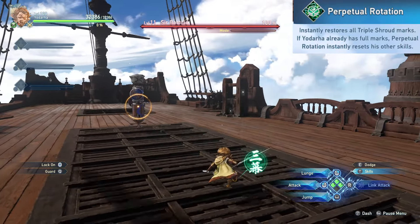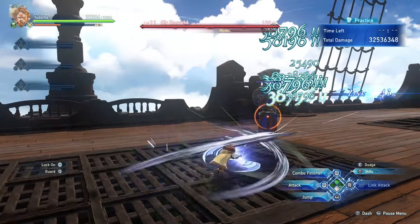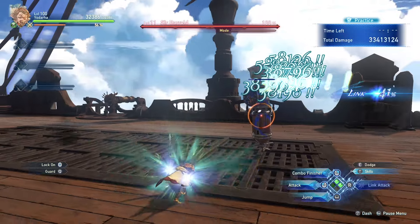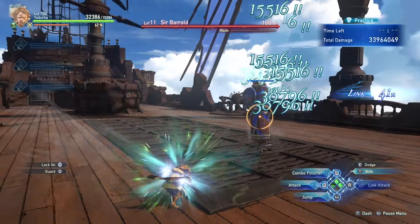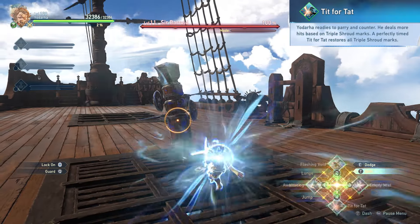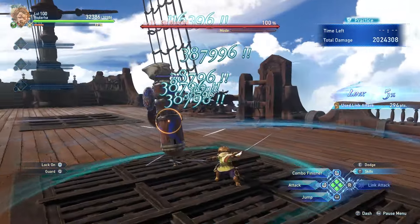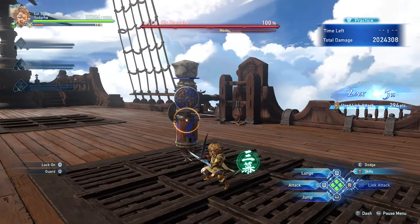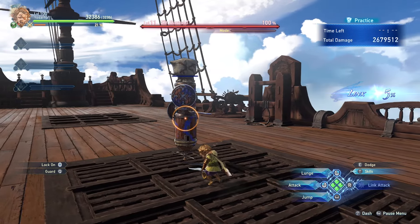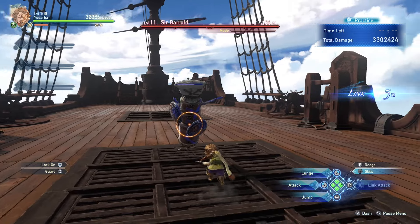Perpetual Rotation is interesting: if you aren't at max triple shroud marks it puts you at 3 marks, but if you are at 3 marks it instantly resets your other 3 cooldowns. This has cool synergy with his DPS skills and can also reset mirror image for yourself or teammates. Tit for Tat is Yodarha's parry skill — perfectly timed it grants 3 triple shroud marks, and using it at 3 marks does the most damage while getting your marks back for free. Finally, Sky Shatter's scale and damage increase depending on how many triple shroud marks you have when you use it.